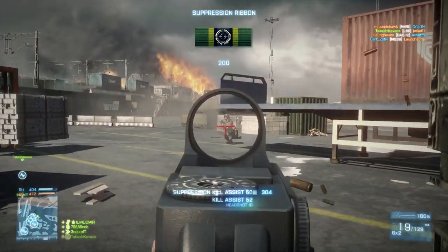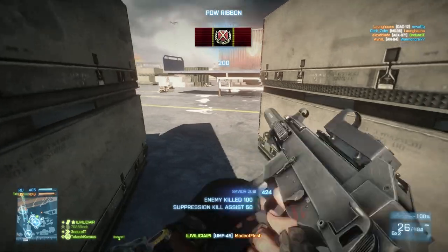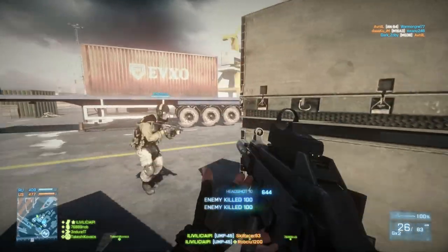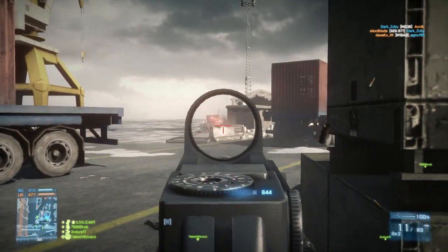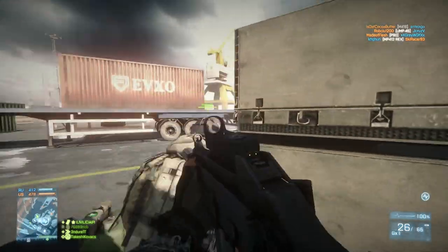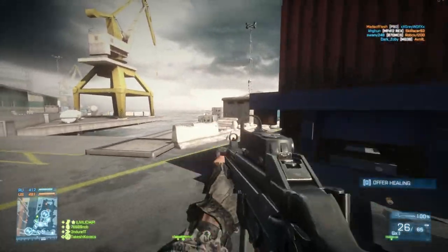If you're dead set on using this weapon, pick your maps wisely. Noshar Canals Team Deathmatch is an excellent place for it. Conquest Domination, if you're playing with some friends and can anticipate where the enemies are coming from — you just need very close quarters maps. Do not run this weapon with an engineer class out in the middle of an open area shooting at guys from medium to long range. It's just going to be completely worthless.